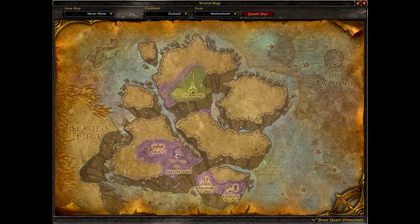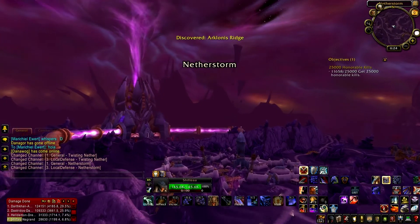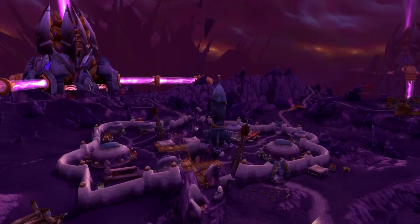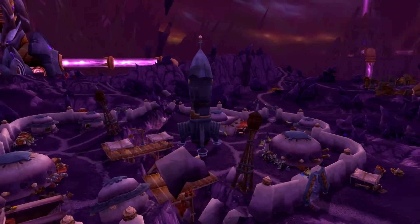I cut out a little bit of the flight path to Area 52 just to save on time in this video, but I'm showing you where it's at here. You're gonna fly down here and you'll see the vendors — they're all in the same little building.